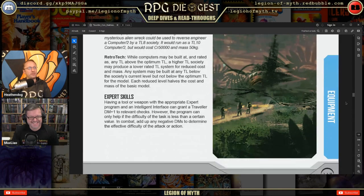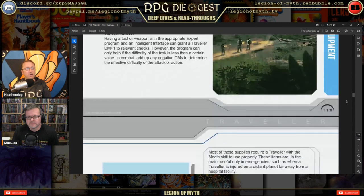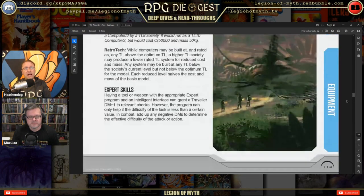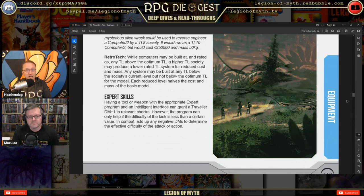Expert skills: having a tool or weapon with an appropriate expert program and an intellect interface can grant DM+1 to relevant checks, but the program can only help if the difficulty of the task is below a certain value. In combat, add up any negative DMs to determine the effective difficulty of the attack or action. Understanding expert skills and Intelligence interface fully will take time — it needs to be explained with examples to referees and players.